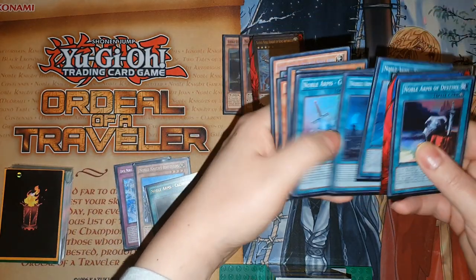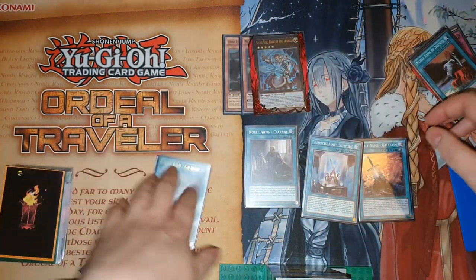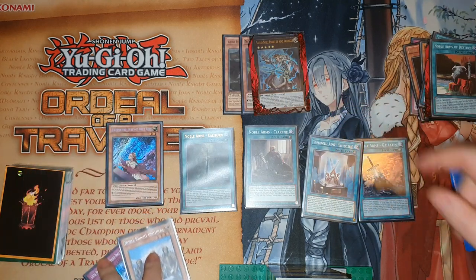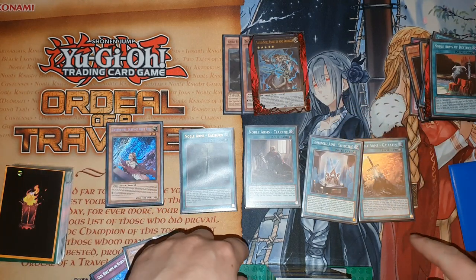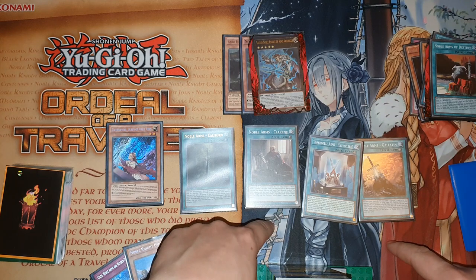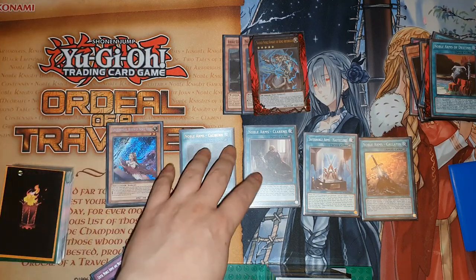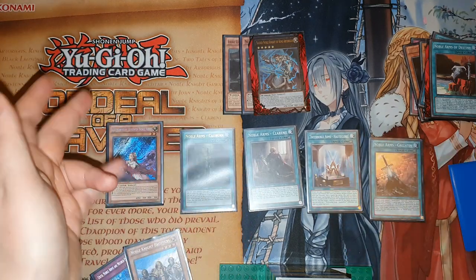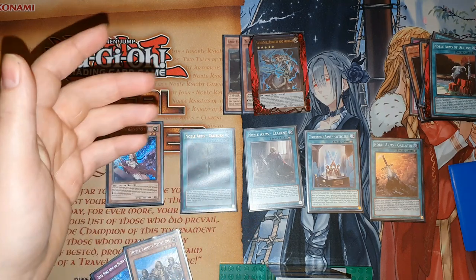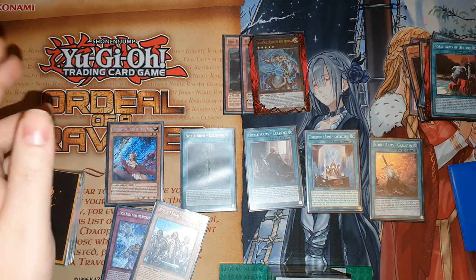Overlay these two to summon the rank five, then use its effect — this goes to graveyard — equip Gallatin, Horteclair, and Clarent. Then use Caliburn's effect to equip itself, and use Gwynevere from graveyard to equip to it, so it gains 300 and 500. That brings it to a total of four thousand attack. You can pay 500 to have it attack directly this turn, and it can attack twice — so it attacks for 4000 twice. Make sure you gain 500 off Caliburn, pay 500 for the direct attack, and you can technically OTK with this deck. Thank you for watching — please like, comment, subscribe and I'll see you in the next video.